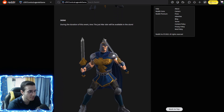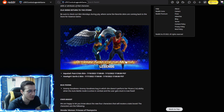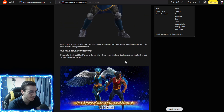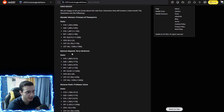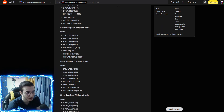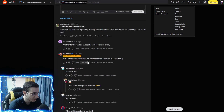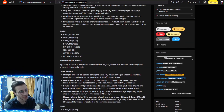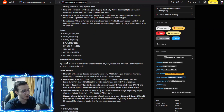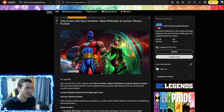We're also getting a Swamp Thing event, similar to the John Constantine event — three fragments, definitely taking that. The raid started yesterday — you can get the Aquaman skin from the shop or by finishing top 100 to 500. There's also going to be an Ares skin, which is interesting. Stat boosts are going to Wonder Woman Princess of Themyscira, Batman Beyond, Reverse Flash, and Silver Banshee — all four needed it. There are also two reworks; Shazam's is very good, Freddy's I haven't fully read yet.